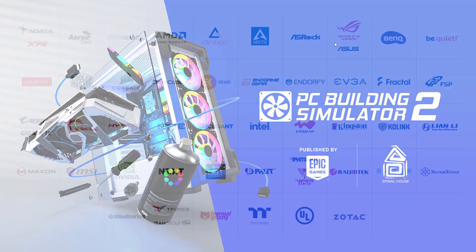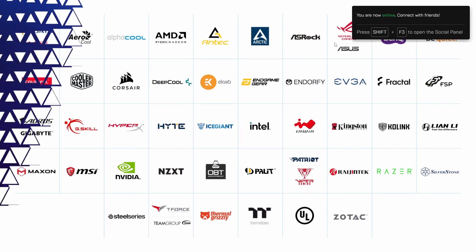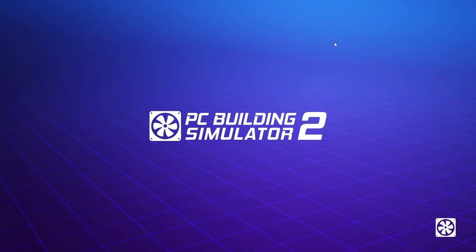Let's jump into PC Building Simulator 2. It's exclusively on Epic Games and there is a Christmas discount at the moment, as well as a sale discount, bringing it down to about £12.77. So it's a great time to buy PC Building Simulator if you've not already — a 15% discount stacked on top of a 25% discount, which is nice.